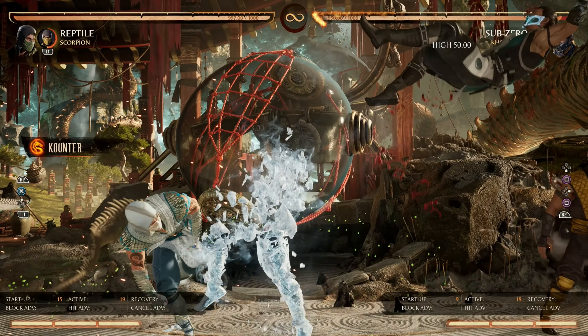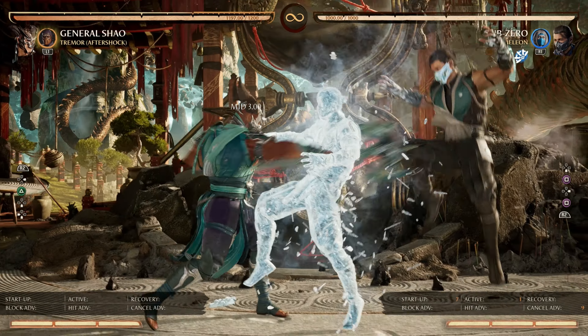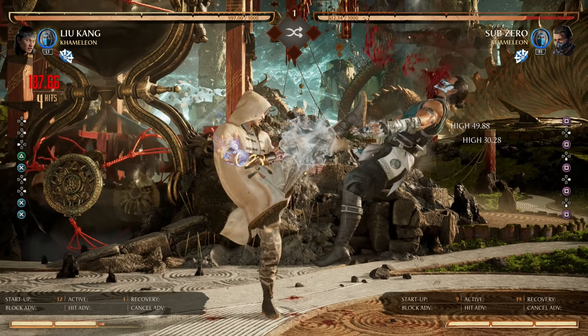He can also punish it with Standing 3 and convert into Scorpion. Kung Lao can punish it with Enhanced Back Forward 2 and convert into Guru. Shao Kang can actually punish it with Chain Arm and convert. These are just some examples — you should lab this to figure out if you have any options against this.